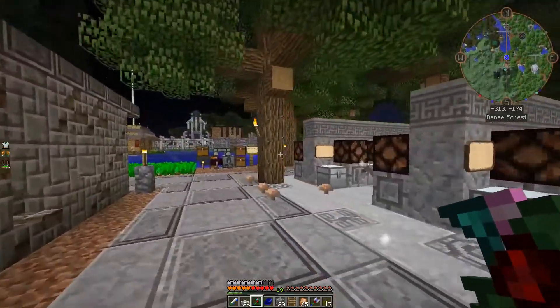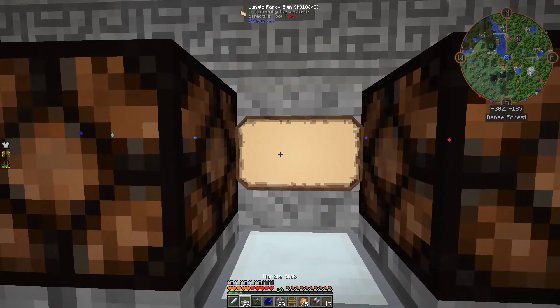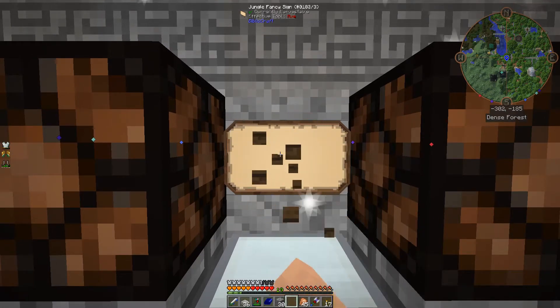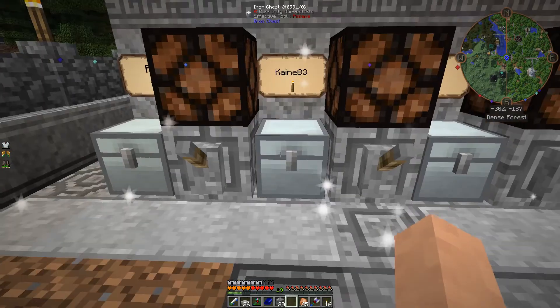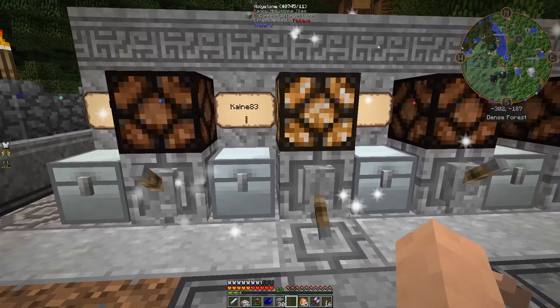Oh yes, we've got the new post office. Until such times as the other one is ready — do we have to break this and replace it? Shift right click, there we go. So we can just type in here: Kane83, and then we need an item in there. Let's put another torch — there we go, that will do us. So the idea is somebody throws something in and then hits the light to say, oh look, that's got some mail in it.